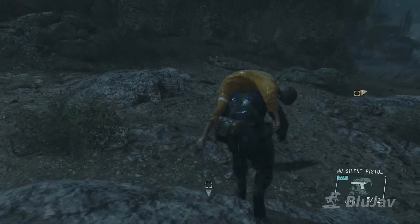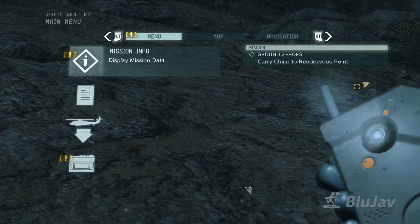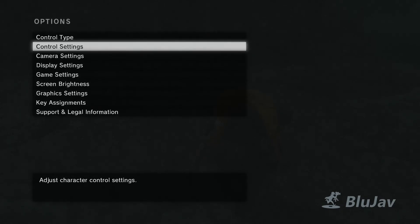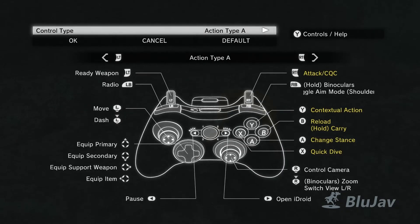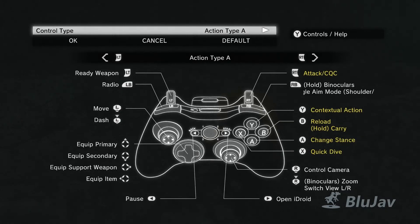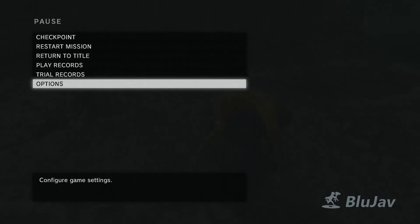I don't know if there's a control scheme option. The pause menu is on the back button — normally you'd expect to press the start button. Action Type A. It's surprisingly reversed; I thought the pause button would be on the start button, but you just have to get used to it.